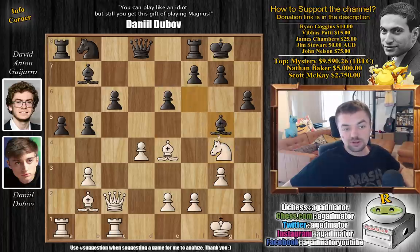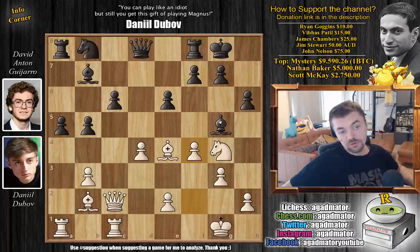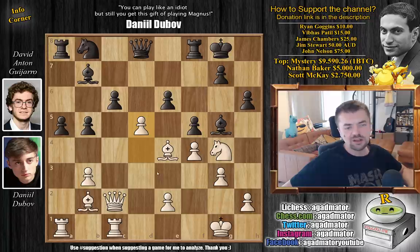Guijarro does not blunder the game. He instead goes bishop to G5. Dubov continues attacking with knight F4. We've already seen what happens if you go back with the bishop. So here F5 — it is the best reply by Guijarro, now attacking two of Dubov's pieces.